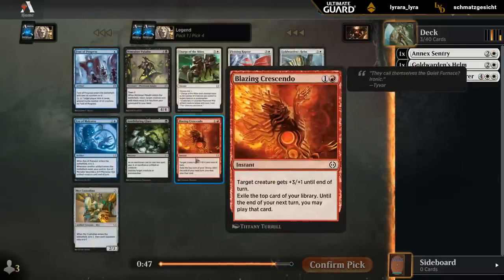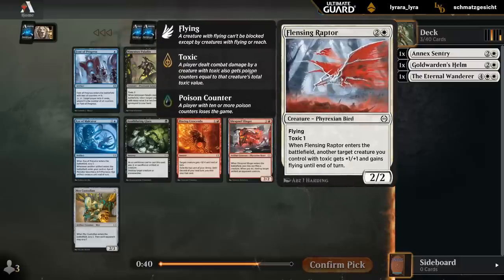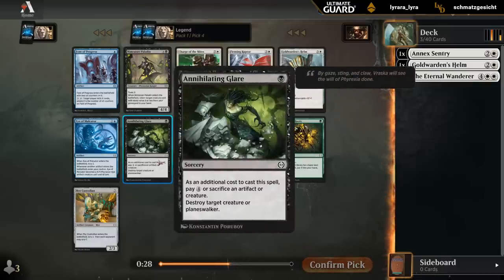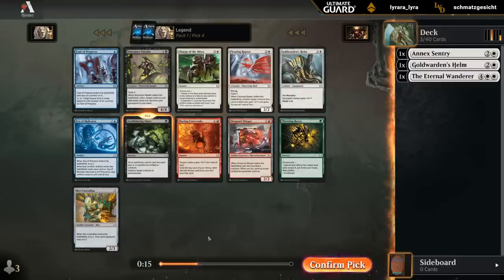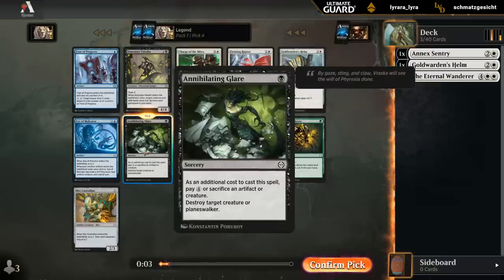Now we have another Crescendo in red. Singer is a fine two-drop. In white, another Helm. Raptor for the toxic synergies. And a Charge of Might, which is flexible — can either make tokens or be used as removal. Annihilating Glare might be the best card overall. If we do end up in black-white, can sacrifice maybe a random token and then take out an opposing creature or even a Planeswalker. I can always cast it for 5 mana. So I'll dip into a second color here, even though we have some playable white cards. Raptor would probably be my pick if I stayed white, but Glare is enough of a sign to take a second color.